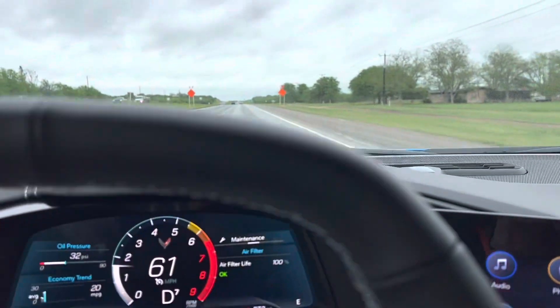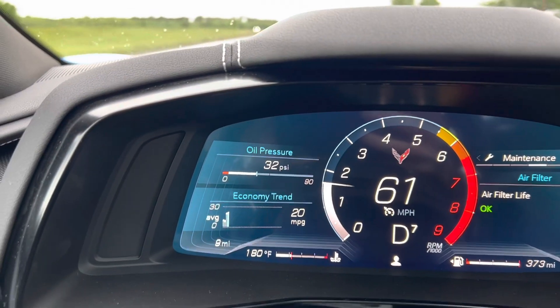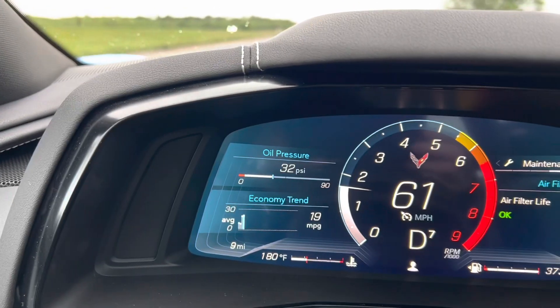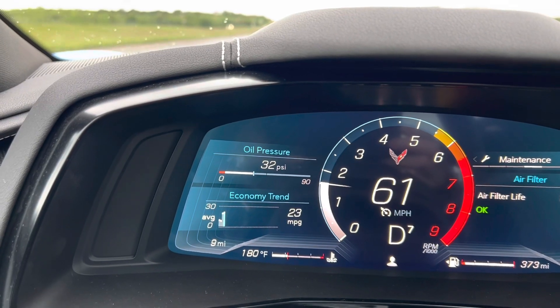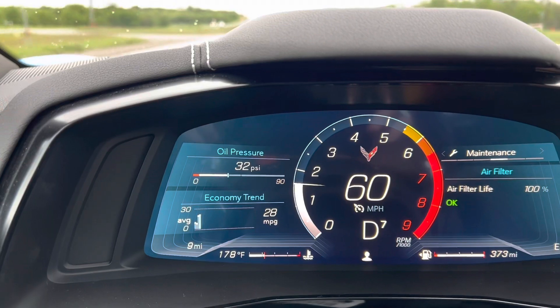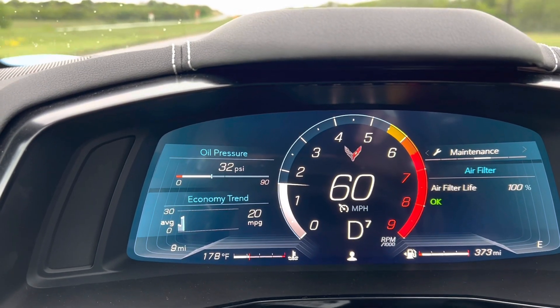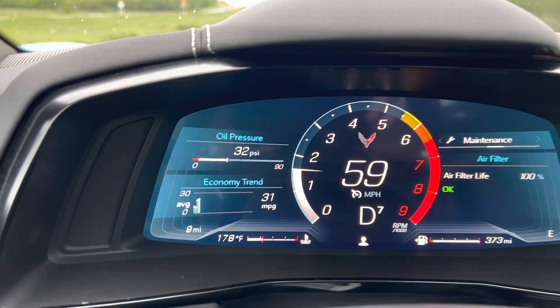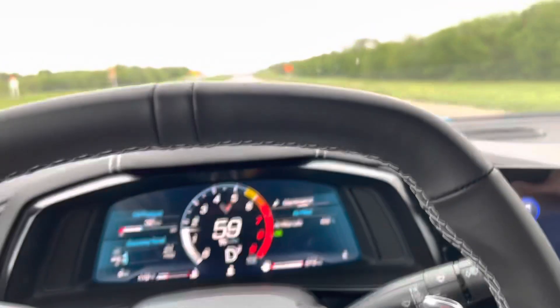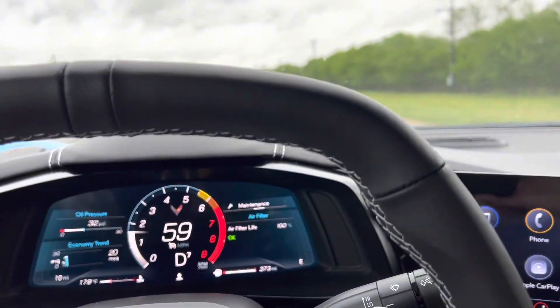We're a couple miles into the journey here — I now show nine miles. I'm just kind of cruising here at about 60 miles an hour in seventh gear, and it's getting around 20 miles per gallon. I've been up to 32, but it's been hovering around 19 to 22 miles per gallon on the economy trend. Not going to be the most economical car in the world, but that's expected.